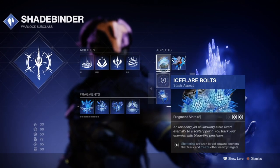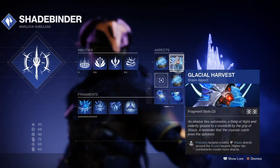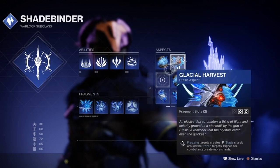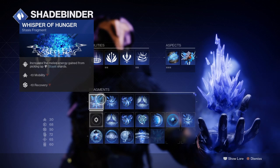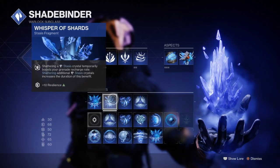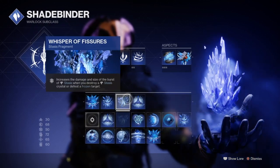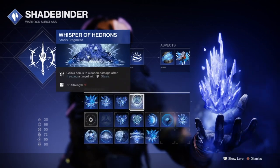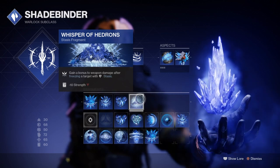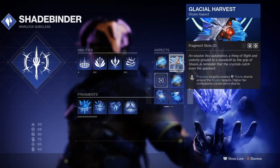I did cover this area of use in my last video based around the Cryosthesia sidearm, but we aren't using it this time round so some things have been changed to fit the theme. To make full use of Felwinter's with Stasis, we need to focus as much of our abilities around creating shards that feed back into our melee. The Penumbral Blast ability has quite a bit of range and can either freeze or outright kill an enemy depending on health. As it falls in the Powered Melee category, we can use it to trigger Felwinter's Helm's perk over and over again with a guaranteed chance on minor enemies.